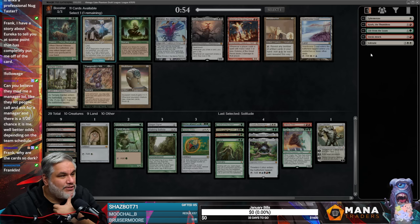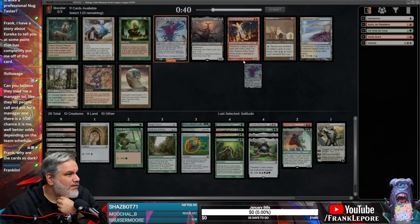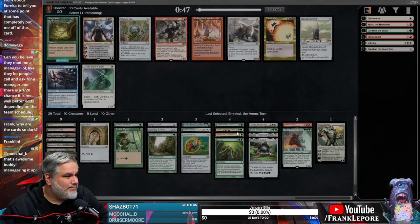Oh, what up Munsonster? Why are the cards so dark? I was wondering that myself. I'll take Emrakul here because — actually, we didn't take Grist, so we have Sneak Attack. Oh, we also have Eureka. This deck looks kind of interesting now.